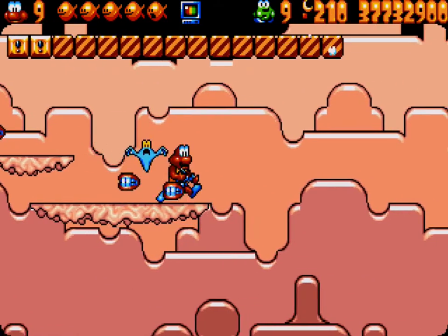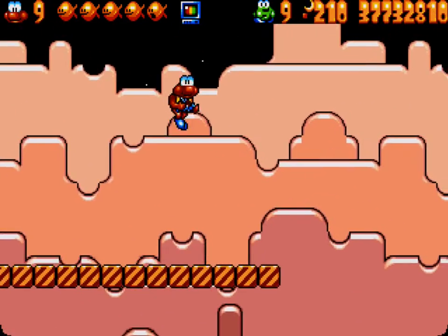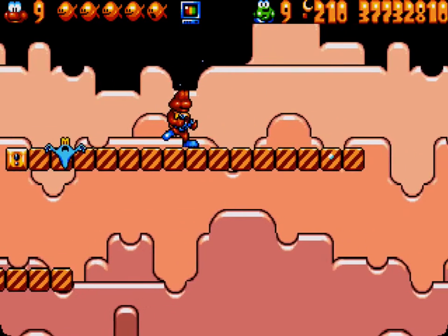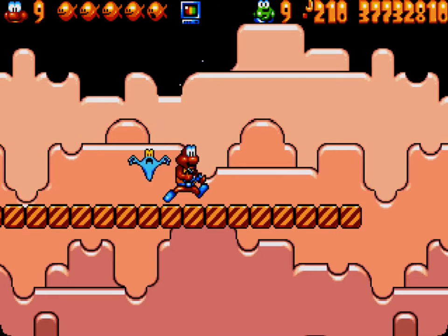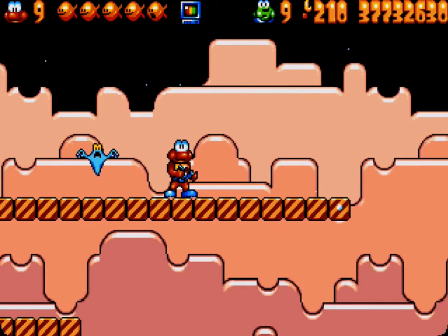There's a hidden block there that makes a bridge. You want to make sure that you extend it as far as you can. On that bridge you'll find another hidden bridge block, and on that bridge you'll find another hidden bridge block.